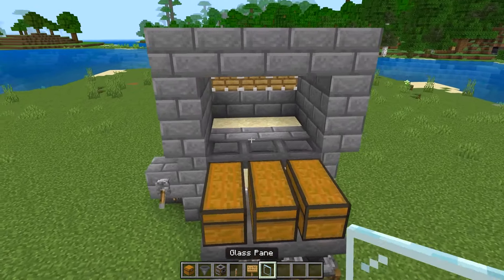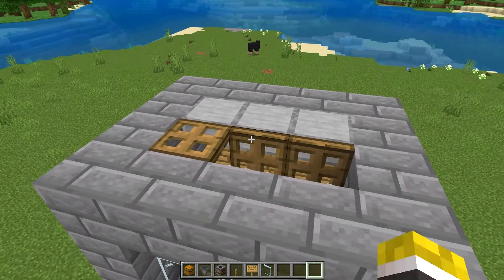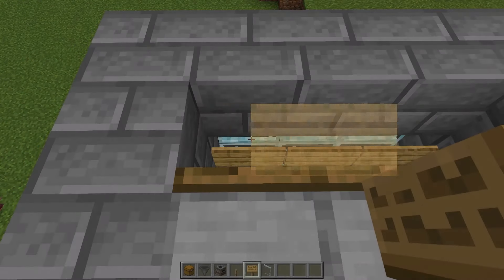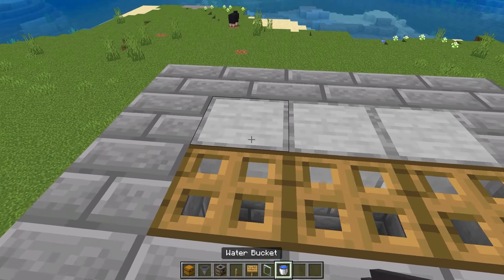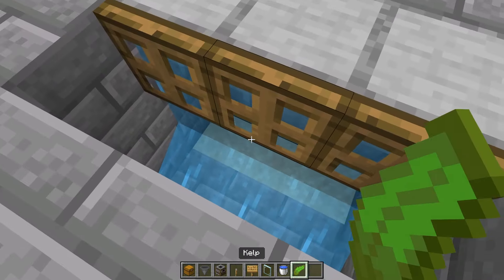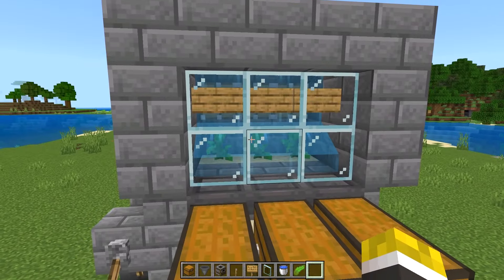Now that we're finished with this part, place 6 glass panes in this area, open up the trapdoors, and place 3 signs on the top glass pane — it doesn't matter if there's text on it. Close these 3 trapdoors and place 3 buckets of water inside of these signs like that. Once you have the water flowing, open up the trapdoors again and place 3 pieces of kelp on top of that sand so the area looks like this.